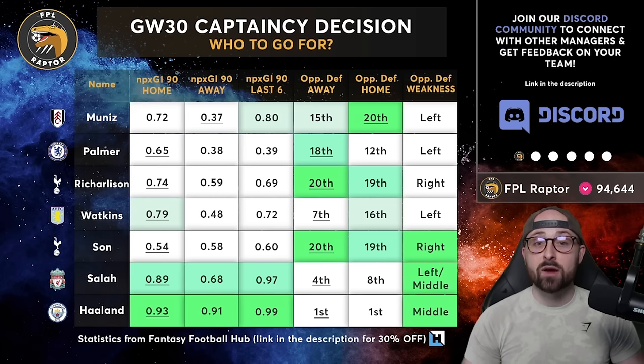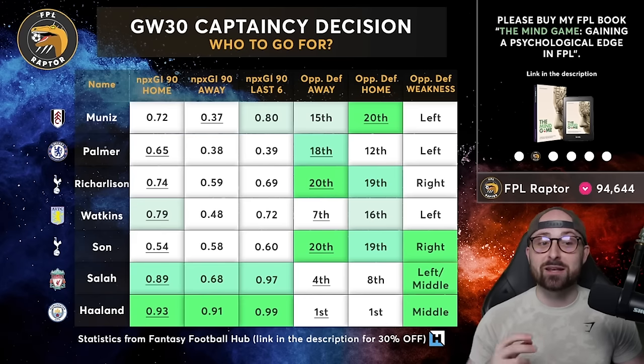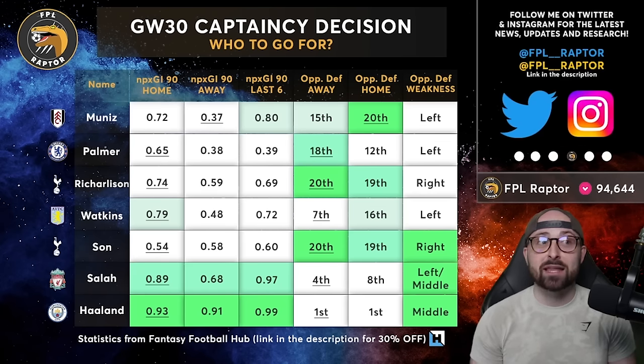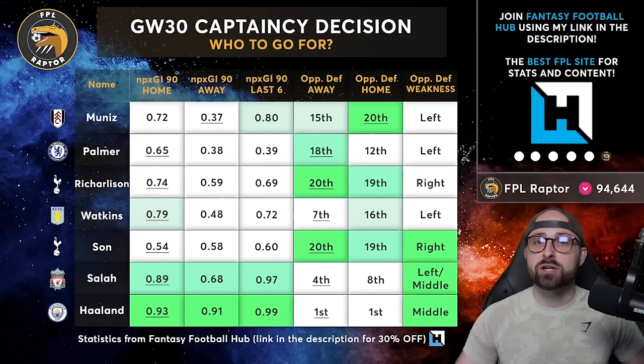Luton away from home are the weakest defence in the league — comfortably — making this a perfect fixture for both Richarlison and Son. There's a bit of a myth that Luton are good at home; they're still the second worst defence at home too. Luton concede most chances on their right side, which suits Son if he plays on the left. Fixtures-wise, if you're targeting fixtures only, it has to be Muniz, Palmer, or one of Richarlison and Son. I would have Son above Richarlison but still like Richarlison as an option.